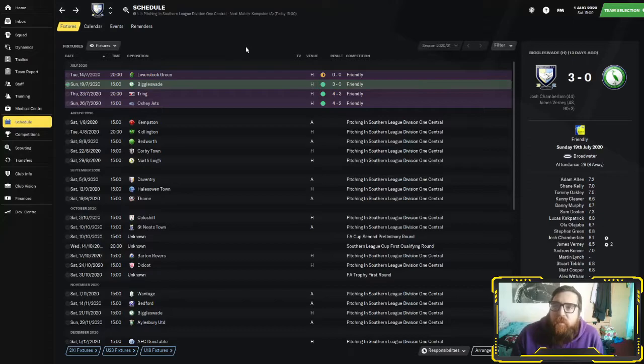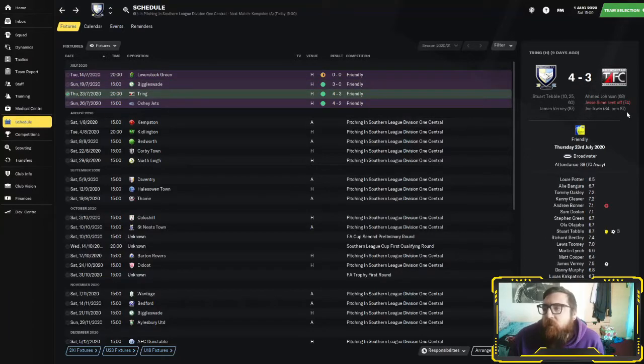There aren't any transfers in this first window, so we're going with what we've got until January. We then played at home to Tring — we were sitting comfortably at 3-0 up, Stuart Tebble got a hat-trick. But then Tring scored 3 goals in like 10-15 minutes to make it 3-3. Then Verney again in the 87th minute puts us 4-3 up to win the game.